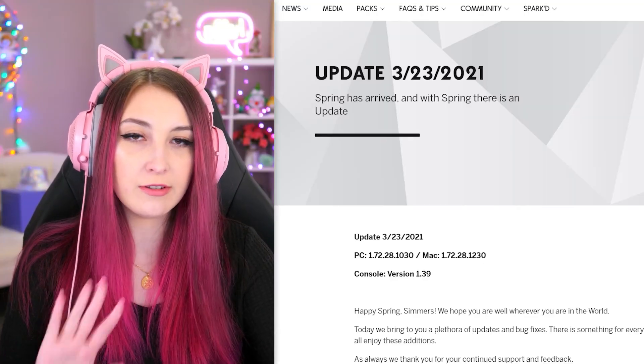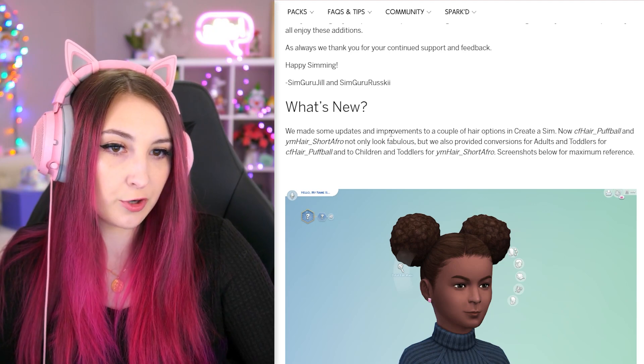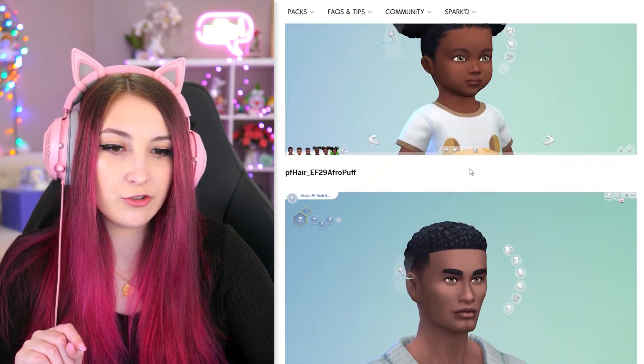Are they good? I don't know, we're about to find out. So here are the patch notes. We're gonna look at everything because there are a few other things sprinkled in there besides bunk beds. We've had some updates and improvements to a couple of hair options — they provided conversions so we can use them for all ages now, which is very nice.